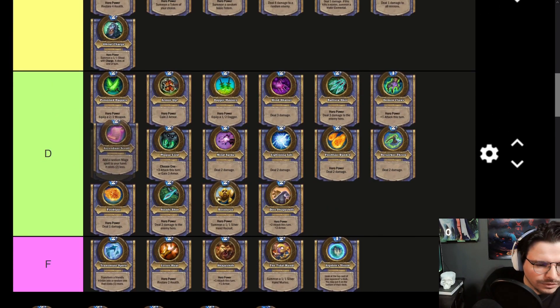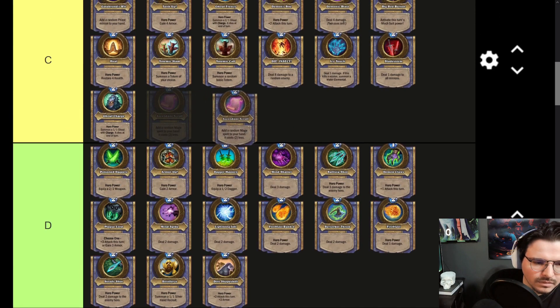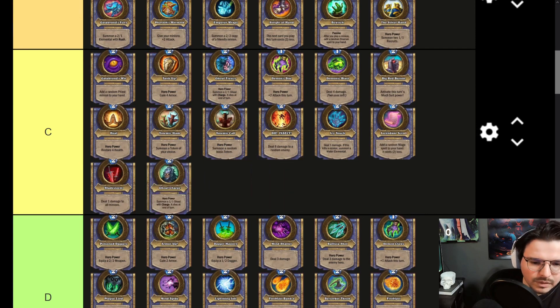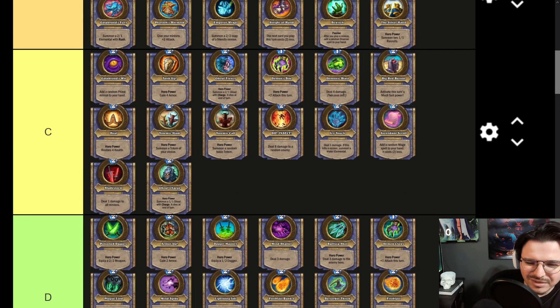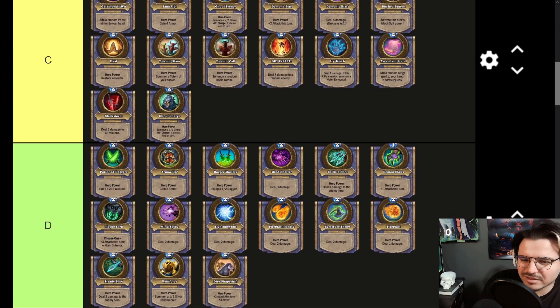Ascendant Scroll — I think it's kind of weak, looking at C tier, right below Icy Touch. With Ascendant Scroll you get a random Mage spell that costs two less, but it just doesn't feel good. With Icy Touch you get that Water Elemental as an extra benefit. When you hit this button you just get extra value — basically consider it like a zero-mana Hero Power — but it's just not that good in my opinion.